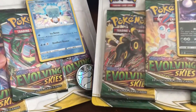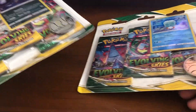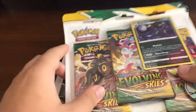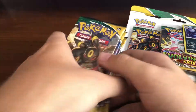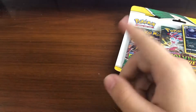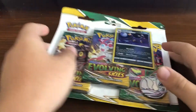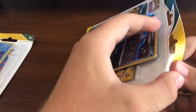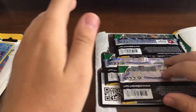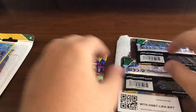Hey, how's it going everyone? Welcome back to another episode of Heart of the Cards. Today we have not one but two of these triple pack blister packs with the promo card and the coin, and then we also have 10 more Evolving Skies packs. I did open some Evolving Skies before but now we're doing an Evolving Skies only video, hopefully getting better pulls.